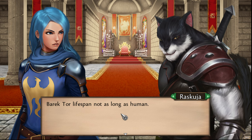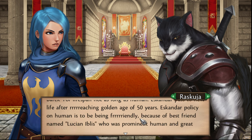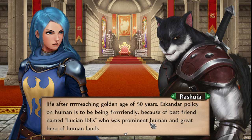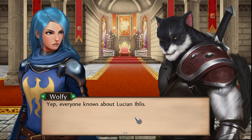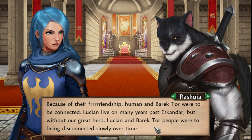You know anything about rodents? Their hearts beat so fast. To keep their metabolism up high you have to eat so much food — like shrews and field mice — they have a lifespan of 7 to 10 years or so. Raskuja continues: 'Eskander passed to the next life after reaching the golden age of 50 years.' So humans live to 100, but Boraktor only live to 50 — that's sad. Eskander's policy on humans was to be friendly because of his best friend named Lucian Ibilis, who was a prominent human and great hero of human lands. Because of their friendship, human and Boraktor were to be connected.